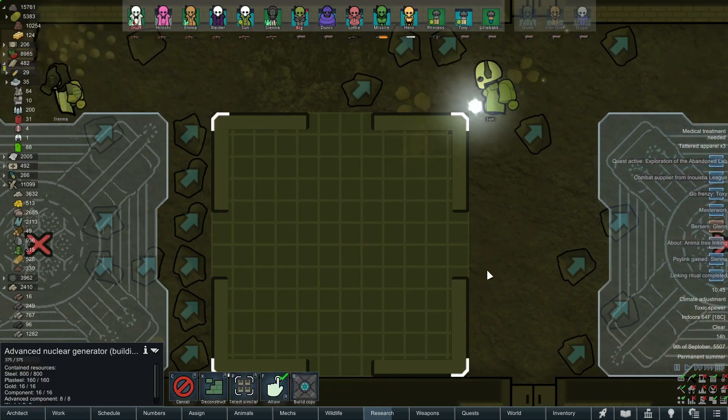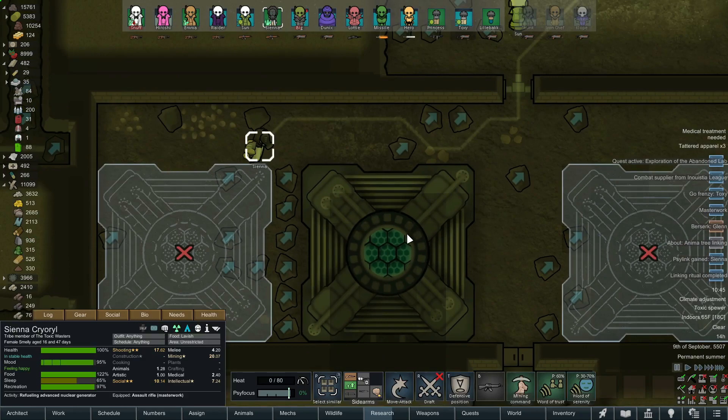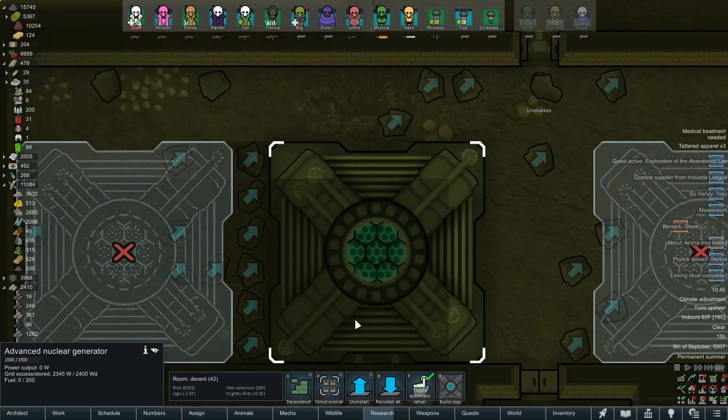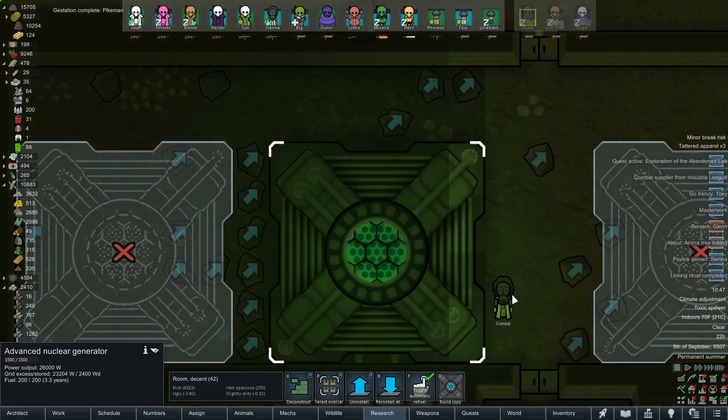Social fights are constant around this place. The nuclear generator is now up and running! Sienna is already fueling it — it holds 200 maximum uranium, which is good for about two years. I had to order her to do it four different times to fill it completely, but we're at 200/200. This generator will output 26,000 watts for 3.3 years without needing to be refilled.